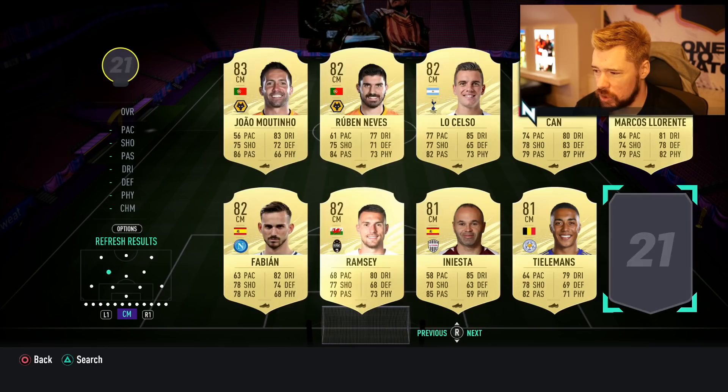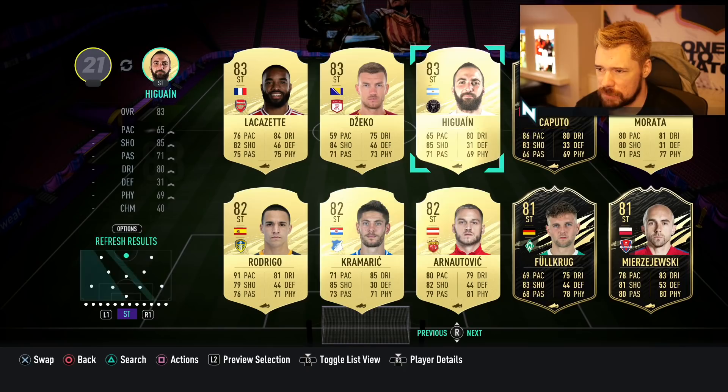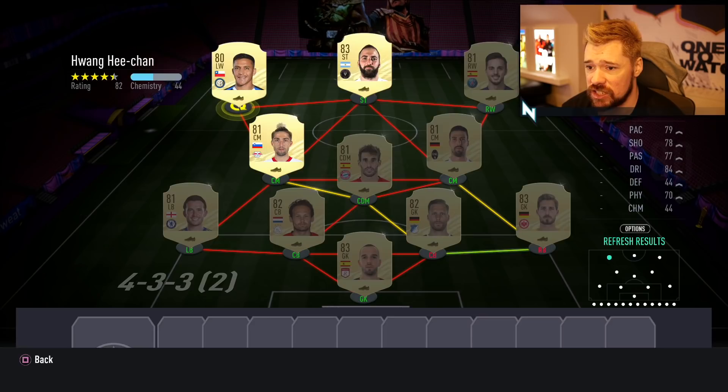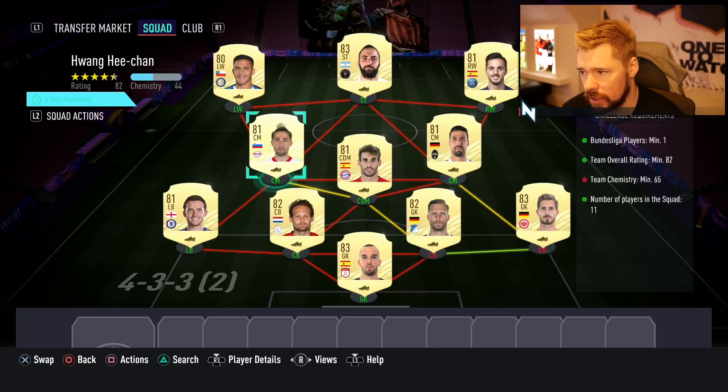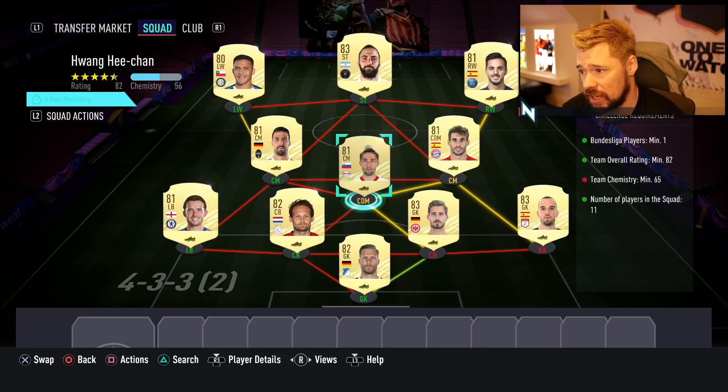Samy Khedira 81 rated, Camfor 81 rated. We'll take Pablo Sarabia 81 rated - might need to put in another 80. We could put in an 83 Higuain to get that rating up. Let's pop in Higuain just to get the rating up - very nice and easy for this one. Alexis Sanchez gives us the 82 rating but not the chemistry, so we'll have a play around. Let's swap those around - that takes us to 50 chem, let's put him in goal, that takes us to 51, then 56 chem. We need 65.